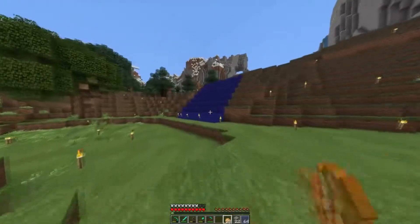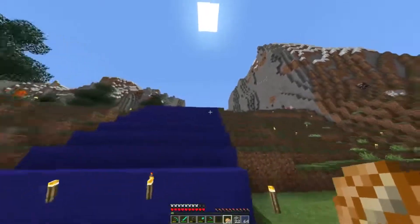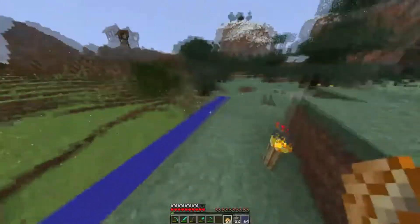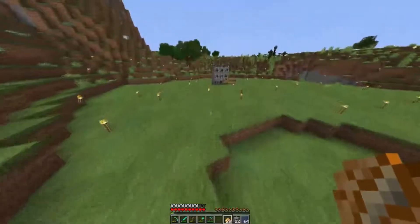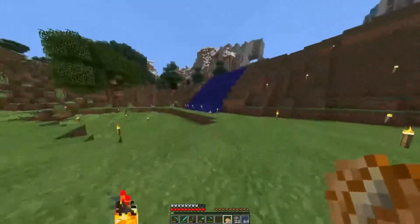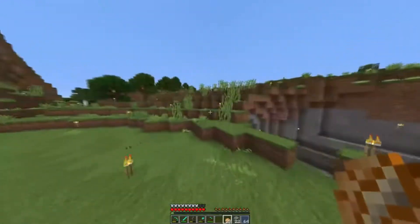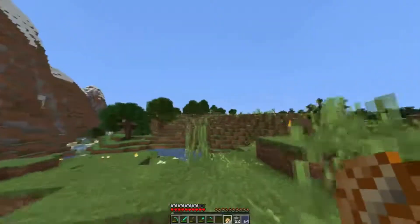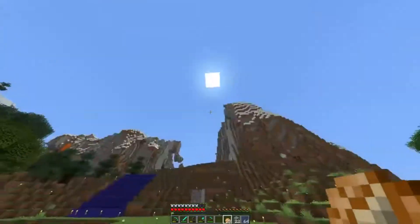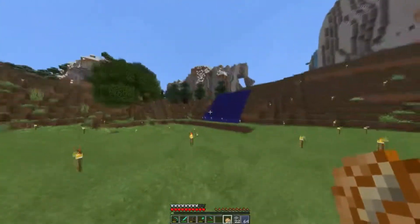So we're playing in 1.12, which is the color update. I want to make a bunch of farms that help make the dyes a little bit easier to manage. A lot of dyes are actually easy to farm — cacti is pretty easy to farm, then there are squids, and a lot of them come from flowers which you have to find in the flower forest. Sorry about that, I actually just got done eating so I have some small hiccups. But today we're going to be working on the cactus farm.